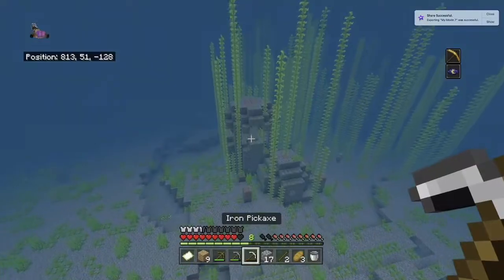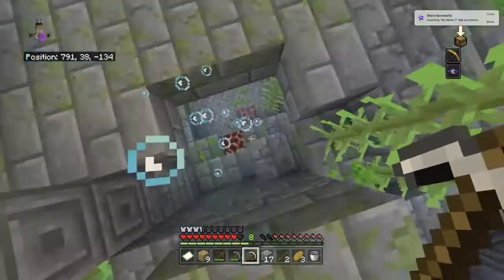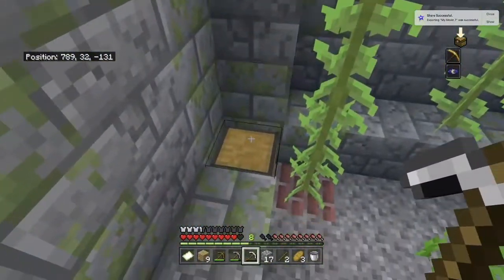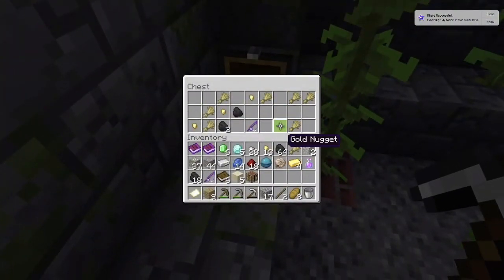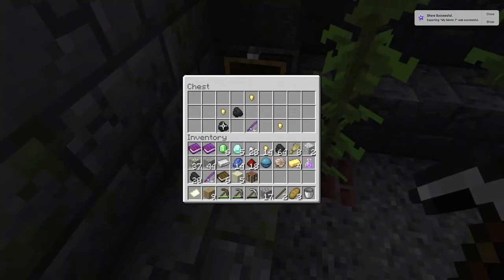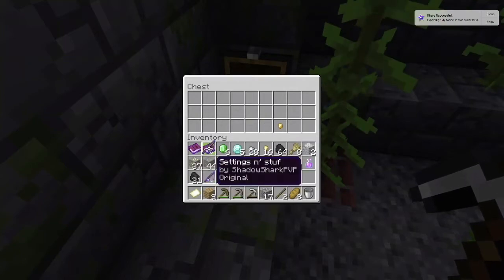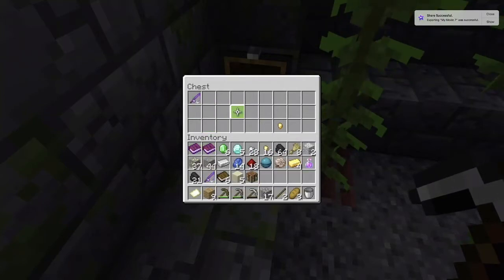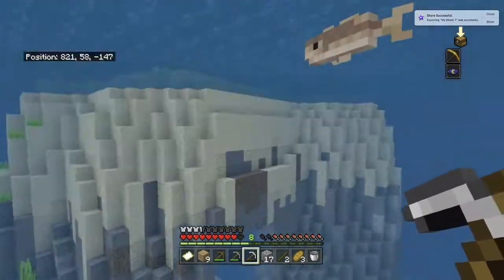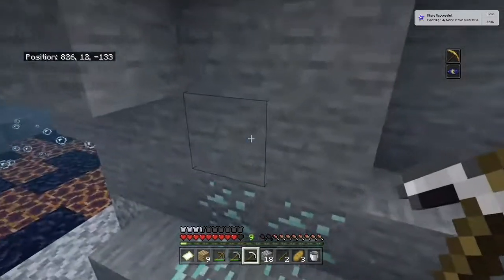Got some decent stuff in the treasure chest. I then moved on to the ruins and picked up some more emeralds. Looking at it now, I probably didn't use them, but it's nice to just have them. I then saw a massive ravine and thought, you know what, let's go down it — and I found diamonds, which was very useful.